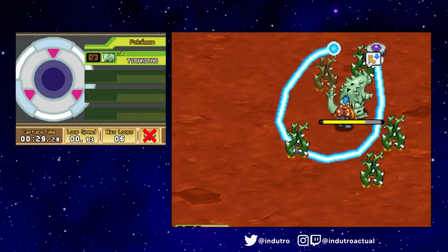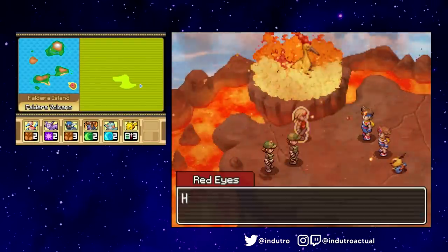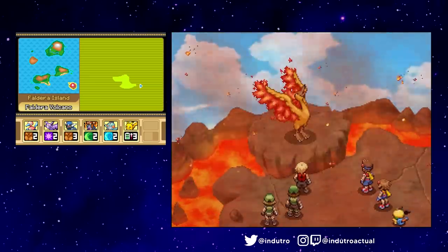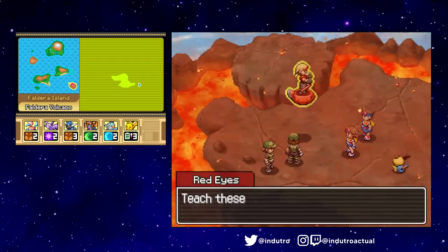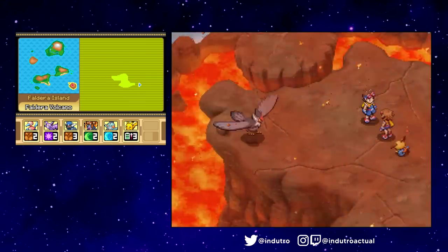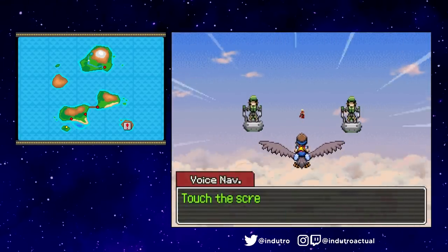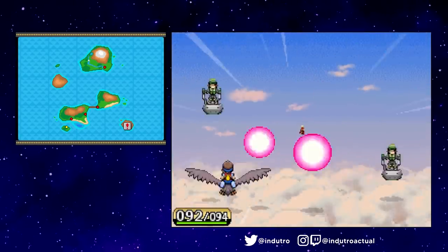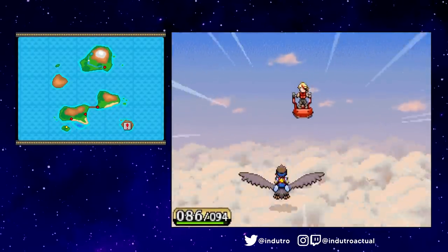The penultimate Pincher grunt had a Tyranitar that only looked intimidating. And off we go to face Red Eyes. Red Eyes and his grunts had already started the pinching process on the Moltres that was just chilling, and we were too late to stop it. We tried to pursue them by borrowing Summer's partner Staraptor, and here we go again — the bullet hell segment, this time looking more and more like a real bullet hell game. After cycling through a couple of bullet hell and capture parts, we finally got the chance to battle Red Eyes.